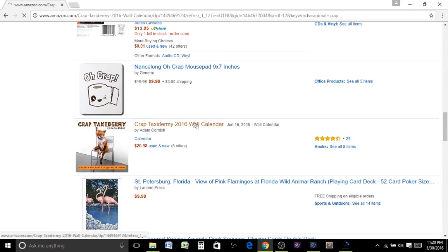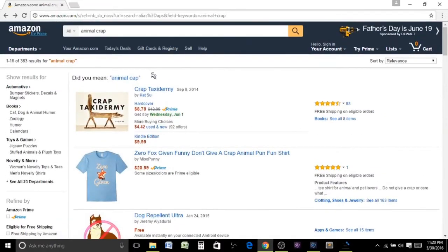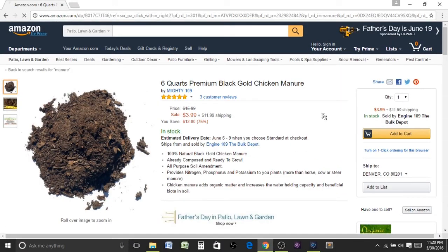Oh, it's a calendar! Would you look at that? For only 21 bucks, I could get a calendar that shows me animal crap. That's still not what I'm looking for though. Here we go guys, I found it — I was wrong. There is value in animal crap. I can get six quarts of premium black gold chicken manure.